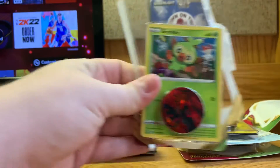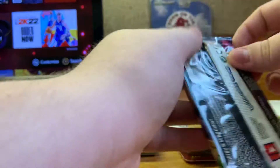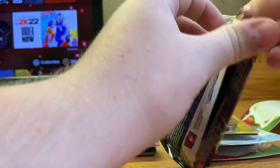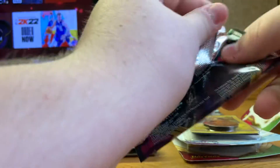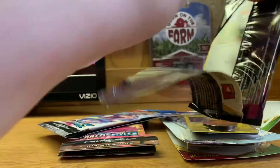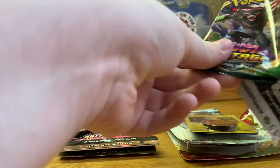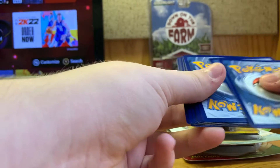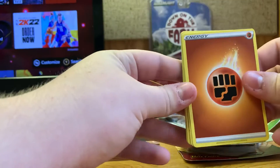So they just give you that one card there with the coin, we'll put that off to the side. Opening up this first pack — one, two, three, four to the front. Hey, it worked!